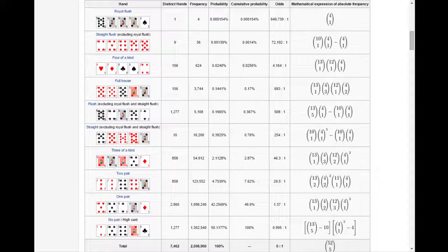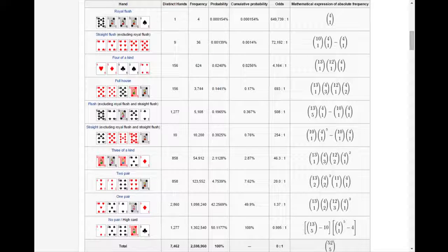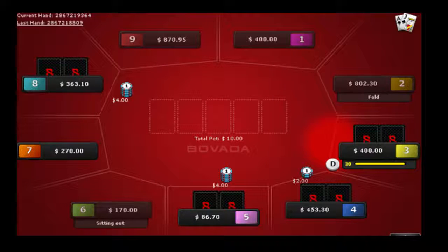So those are the hand rankings. In a game of poker you're dealt cards. If you're playing Texas Hold'em, you are given two cards. If you're playing Omaha, you are given four cards. Let's go ahead and do an example with Hold'em because it's a lot easier than Omaha. This is an online poker game. We're sitting at a table right now with nine other people, so let's say that we are seat number five. We're dealt two random cards, and so is everyone else at the table.